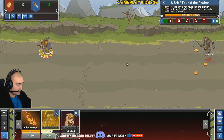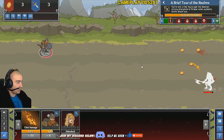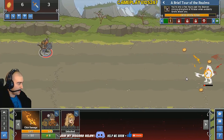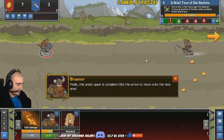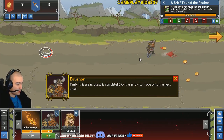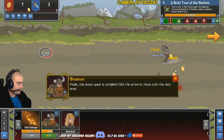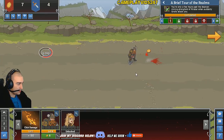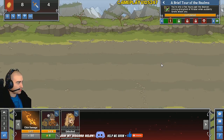There's a bird. If we click on the bird — yes, you do get gold from the bird. So there are actual clickables in this game as well. Looks like it is the magpies there, or the crows. I'd call them magpies, but I think it's a crow. Finally, this area's quest is complete. Click the arrow to move on to the next area. We can continue to grind here if we really want, but we'll move on to the next area since the game wants us to.